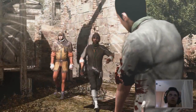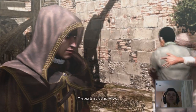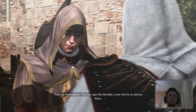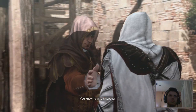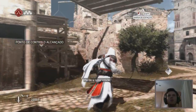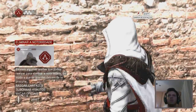Nice, Claudio. La Volpe says: keep out of sight for a while — the guards are looking for you and have posters up. You can tear them down, pay a herald a few florins to silence them, or eliminate witnesses. There are three ways to remove notoriety: bribe heralds, remove posters, or kill witnesses.